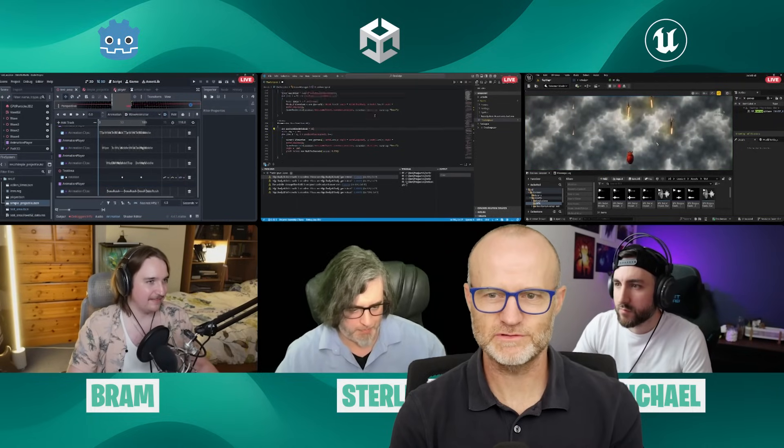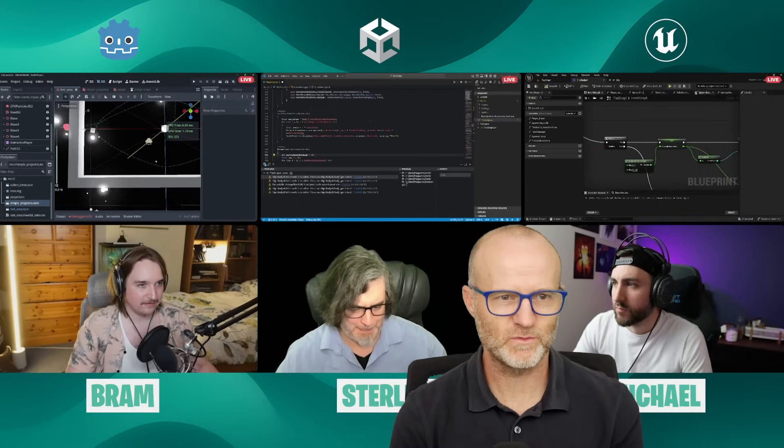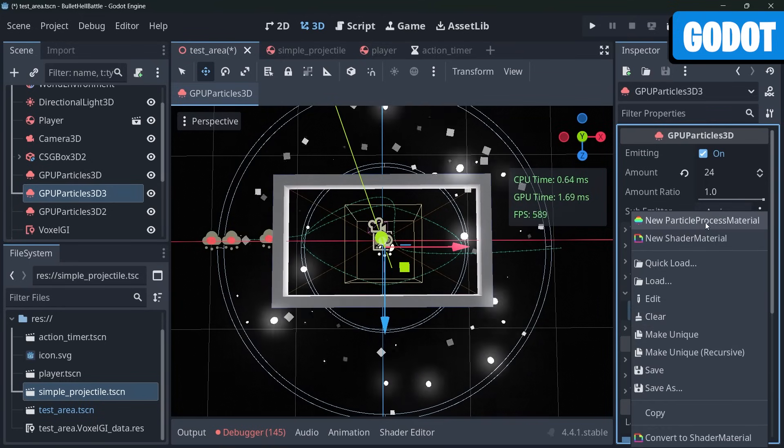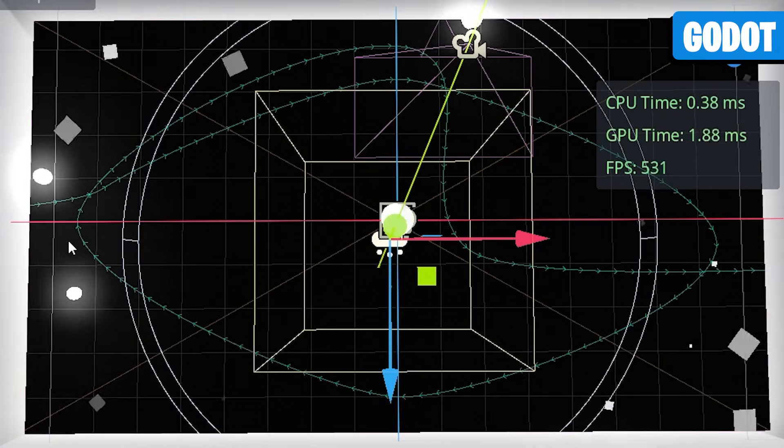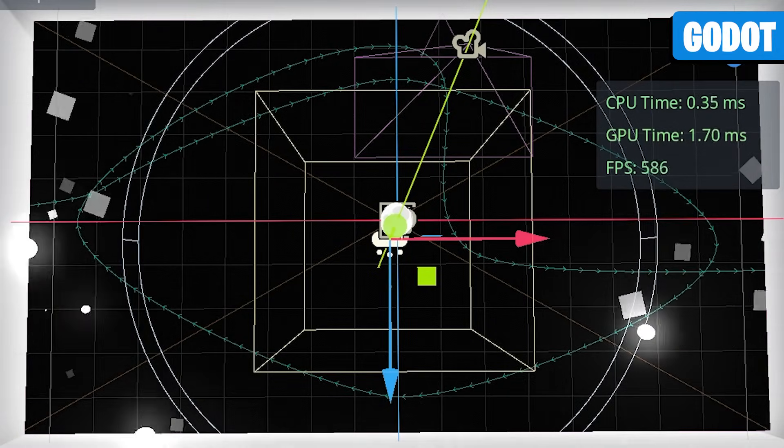I'm liking where this is looking. Hey Bram, what happened to the sparkles? I'd argue they're a bit sparkly — they're sort of glowy circles. They glow. There are seven minutes, so do whatever you can that doesn't break the game — that would be my recommendation. The game works.